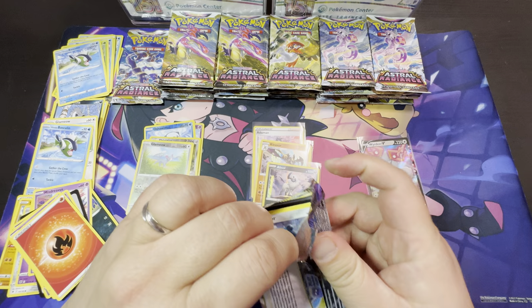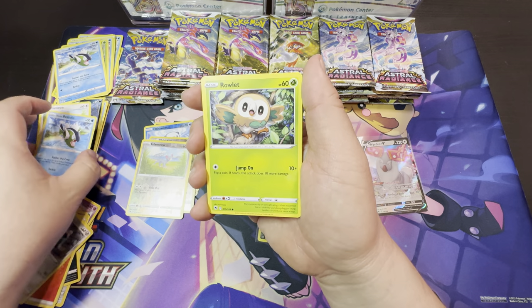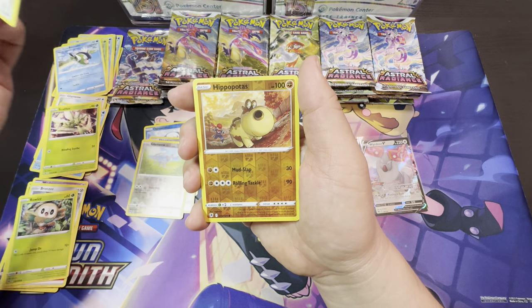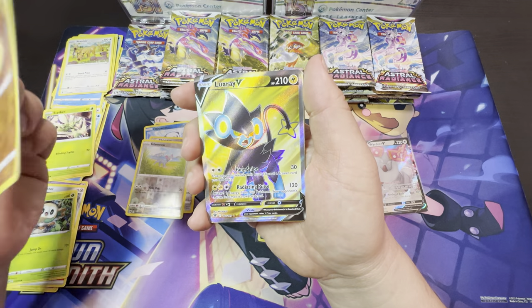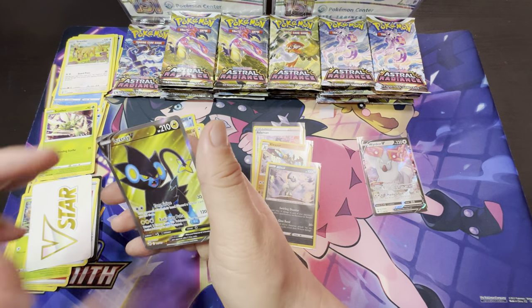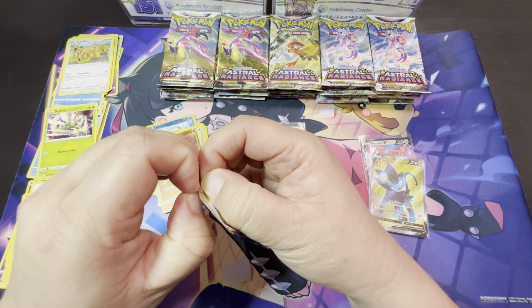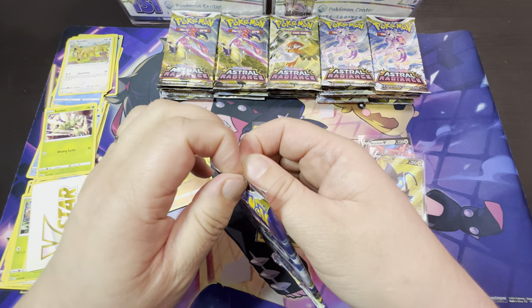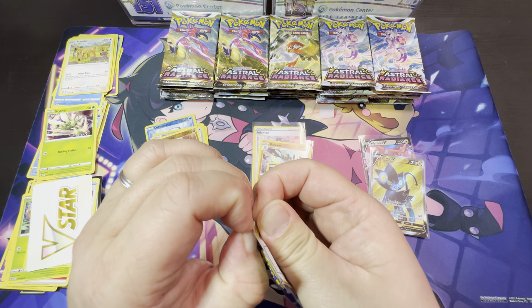How is everybody doing? We're already several weeks into the new year. I'm going to be opening up more packs — like I've stated in previous videos, I've got a lot of inventory I've been saving up since 2021–2022. I haven't had time to — oh, what do we have here? Luxray! This is the same one we just pulled from the last Astral Radiance video. We were saying I'm trying to catch up and open a ton of packs.